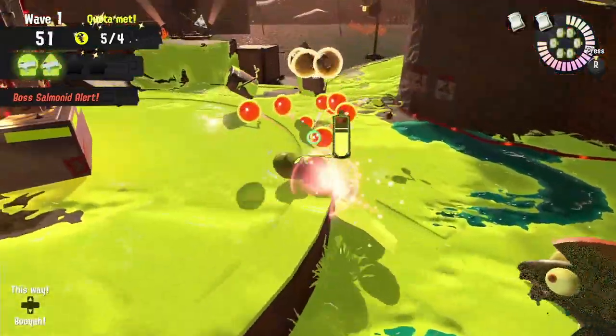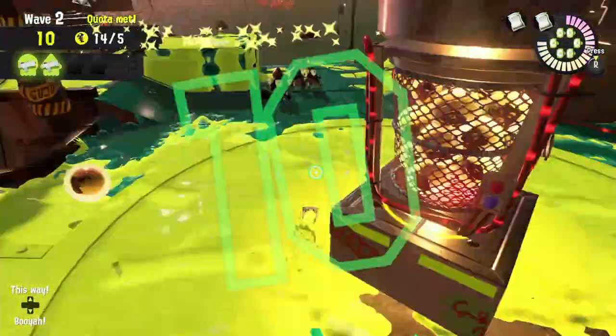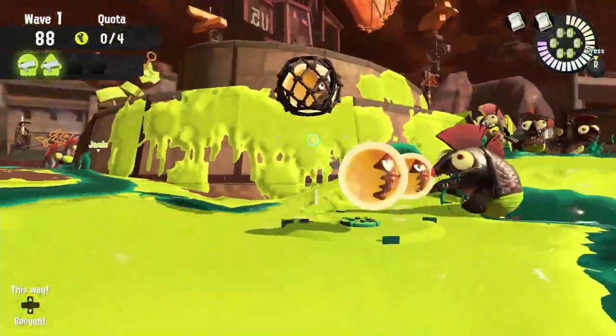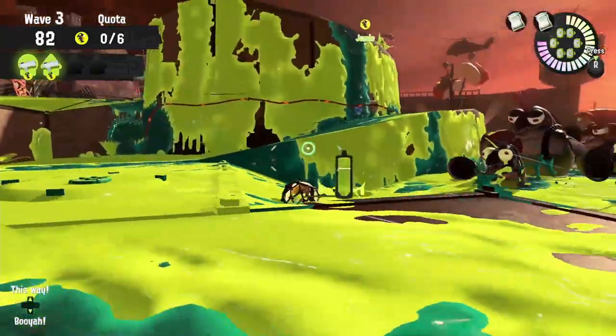If you find any eggs here by the basket on this low wall, a Bomb Strafe or Squid Roll will get them instead of jumping down there. And of course you can throw an egg from anywhere on the shoreline to the top of the tower.